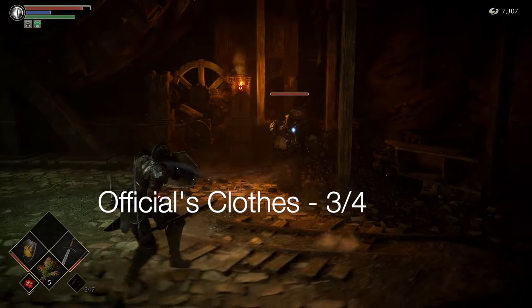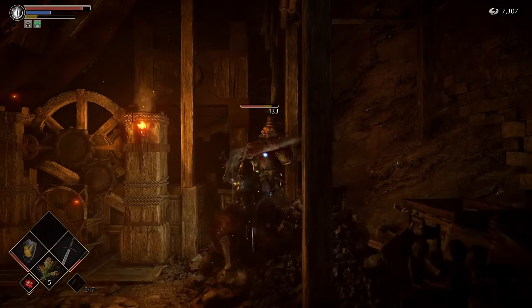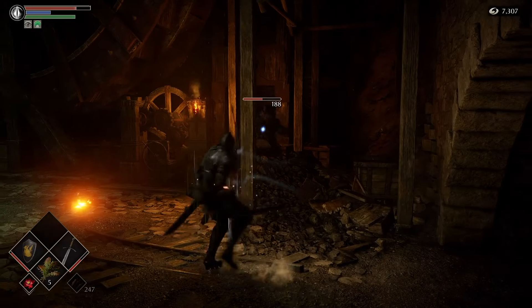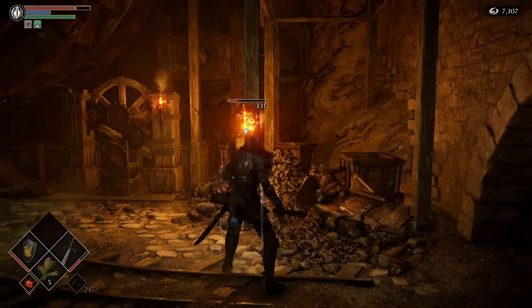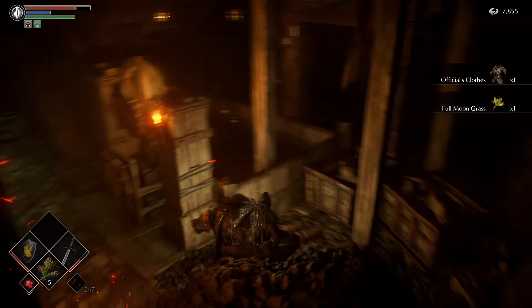The third piece of the official gear, the official's clothes, will be found in world 2-2. If you are struggling with the Armored Spider boss, you can check out another one of my videos on how to get the Dragon Longsword — in that we cheese the boss and make him very easy. This fat official, just to the left of the archstone through the tunnel with the exploding carts, will give you the official's clothes.